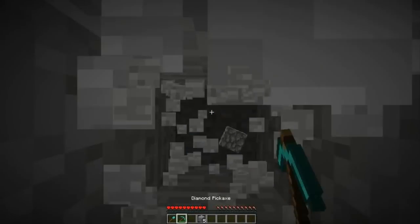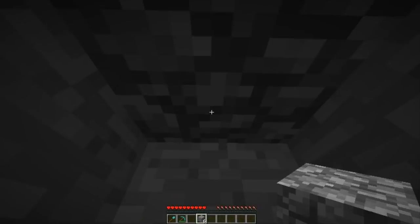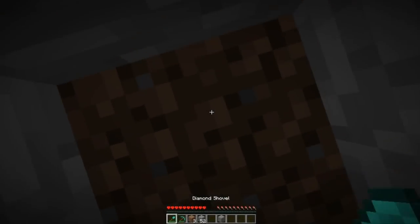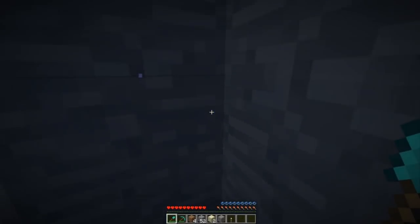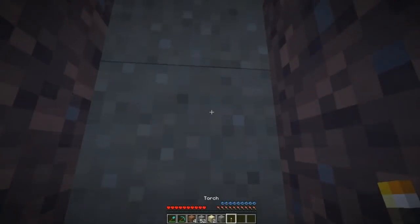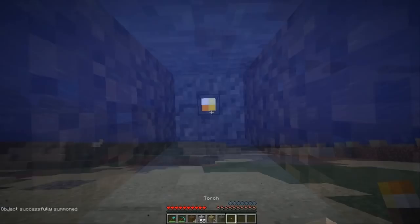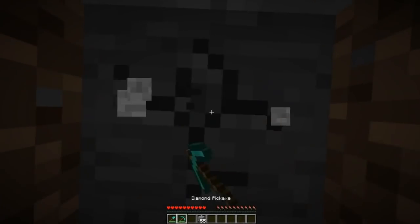If you uncover lava, quickly place a block over your head using the sides of the chute. If you uncover water, swim up to the surface as fast as possible. If you run out of air, just place down your torch — this will create a temporary air pocket to allow you to replenish your breath. Now, the only danger is a mob falling on you.